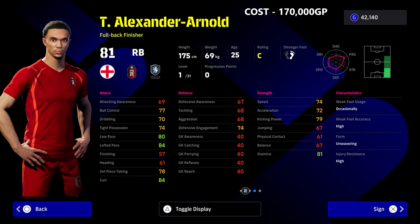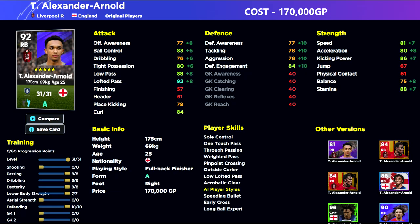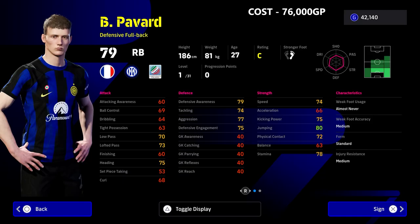Alexander-Arnold costs 170,000 GP. He's had a new face and looks like an absolute monster in the game, but he does have a couple of defensive frailties. If you're spending 170,000 GP on him you need to get the most bang for your buck. He's ideal as a passing and crossing specialist — think of him like a David Beckham-style crosser from right back or right wing back. He's actually better suited as a right wing back, which is why he's not higher on the list.